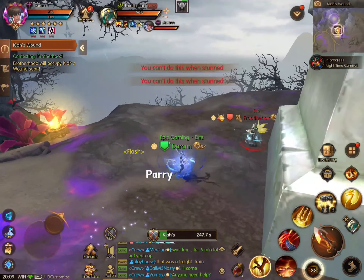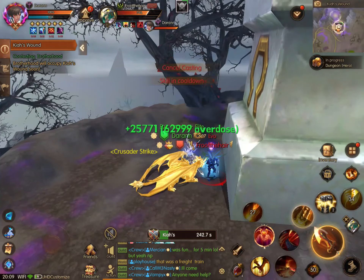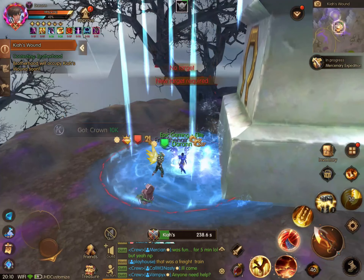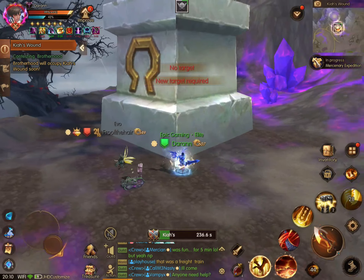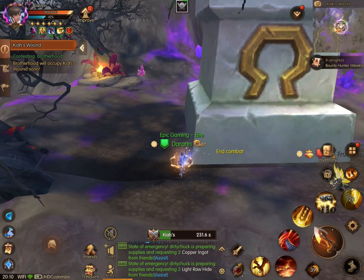You have to wait for the bar at the bottom to completely turn your faction color in order to control the area. But it is a PvP area, so just make sure that you are aware that people will come and attack it. In this case I didn't really have a whole lot of resistance, but I have had big battles up here. So you can get your friends to come join if you start getting attacked.